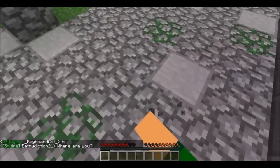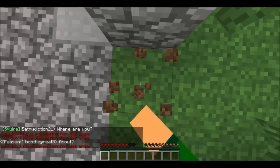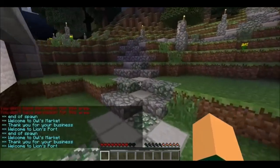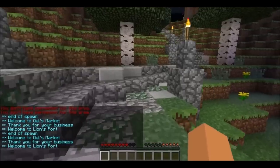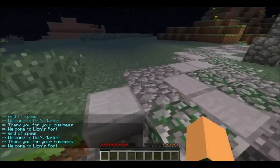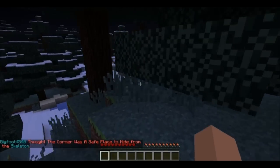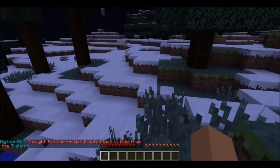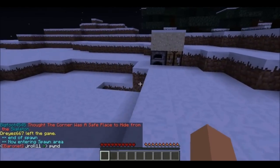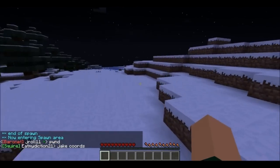Now, it's good to note that this is spawn. Since the admins don't want people screwing up the spawn, it is protected, so you can't destroy anything. Before you actually start getting items, you have to go approximately 500 blocks out away from spawn. I'm now approximately 500 blocks away from spawn, and any second a message should pop up telling me I can build. That end-of-spawn notification shows that you are now out of spawn and can build what you like.